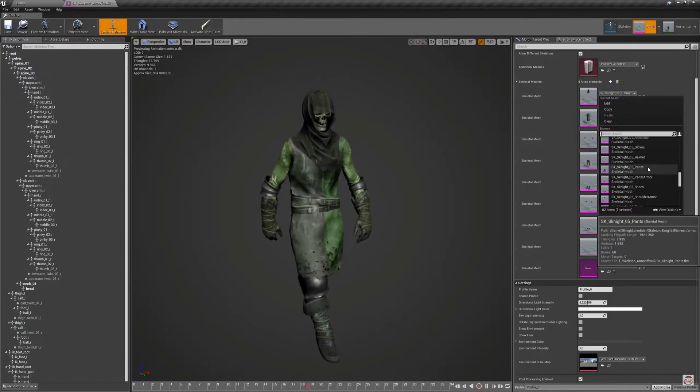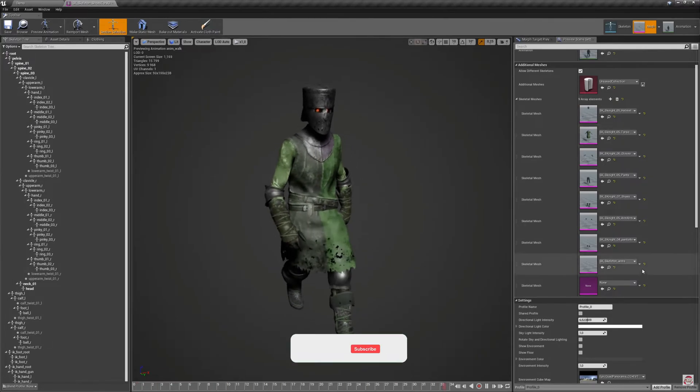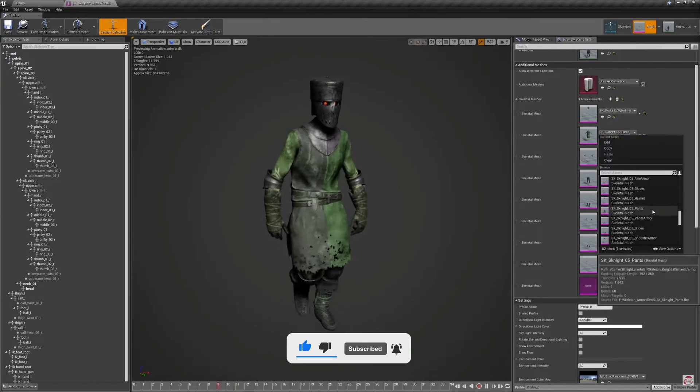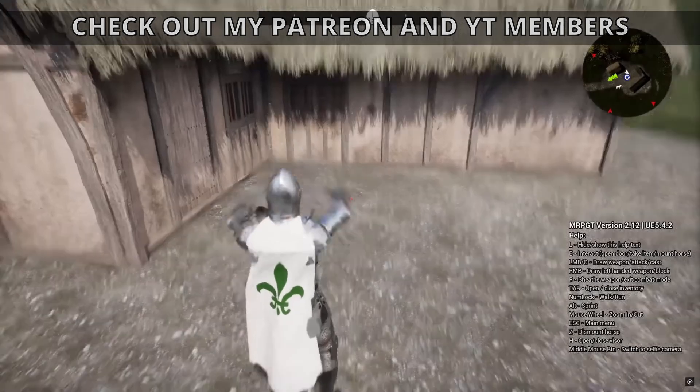One of my favorites — we have the Skeleton Knight Modeler. This comes with a lot of different skeletal meshes with modular parts and armor sets, which lets you create many different variations and make characters more dynamic and really cool. Definitely check this one out.